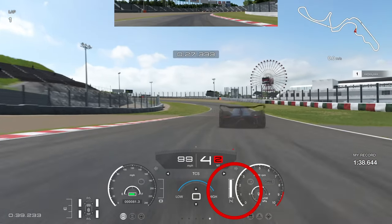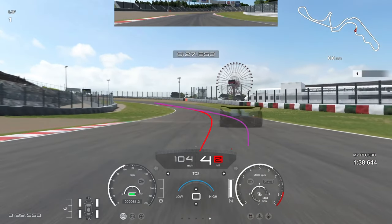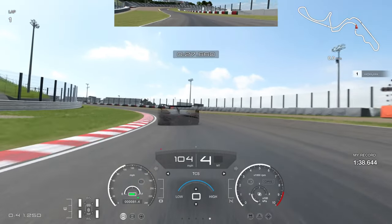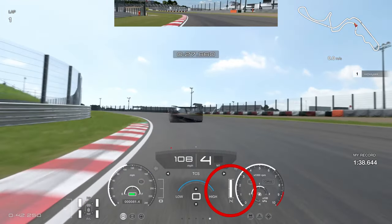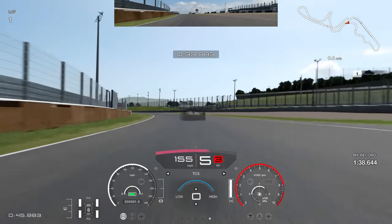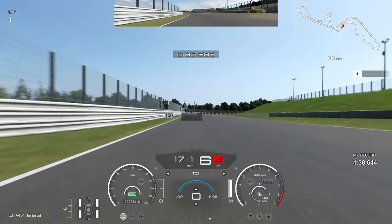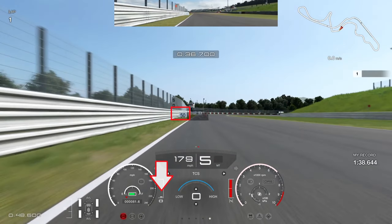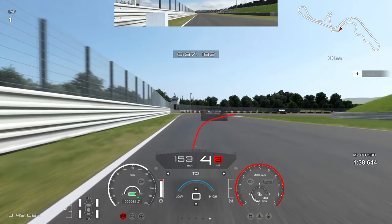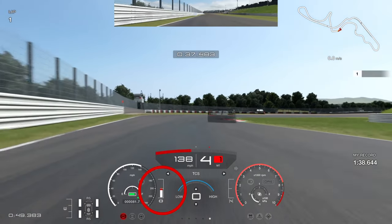I get on the throttle a little too early here, causing some understeer. You can see the difference between my line and the ghost — the ghost takes a much wider line. If you just lift off the throttle and wait patiently until the left-hand apex, you can keep acceleration all the way through the exit. We managed to recover it slightly — probably lost a tenth of a second there. Into the next braking zone, braking just past the 100 board, between the 100 and 50 boards.